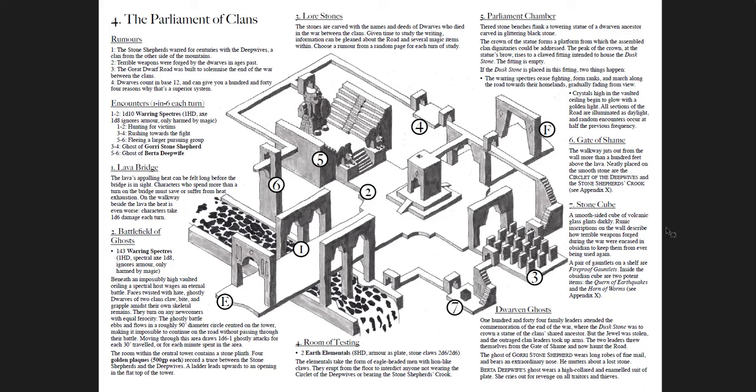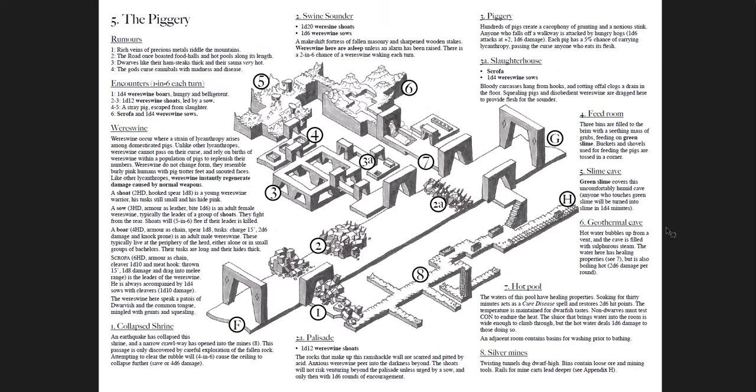The Parliament of Clans is the deeper dwarven section, featuring a cool lava bridge and the Battlefield of Ghosts — 143 warring specters of two dwarven clans clawing, biting, and grappling amidst their own skeletal remains. They turn on any newcomers with equal ferocity, so you don't want to engage 143 specters — they'll wreck you almost regardless of level. You also get dwarven ghosts and earth elementals, so this is relatively high-level territory. But the rewards are significant: fireproof gauntlets, the Horn of Worms, and the Kern of Earthquakes — detailed further in the appendix.